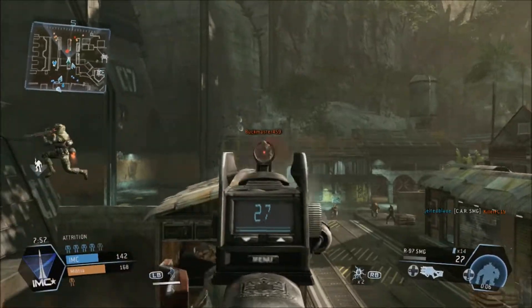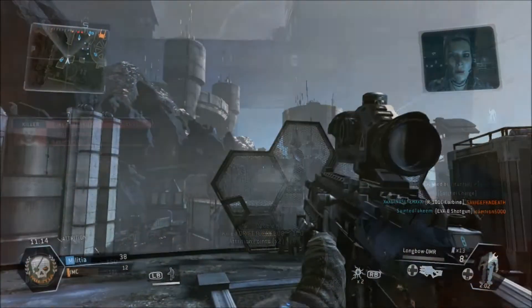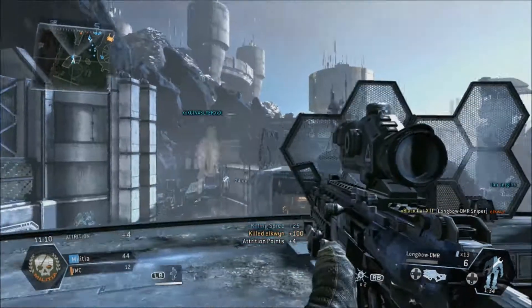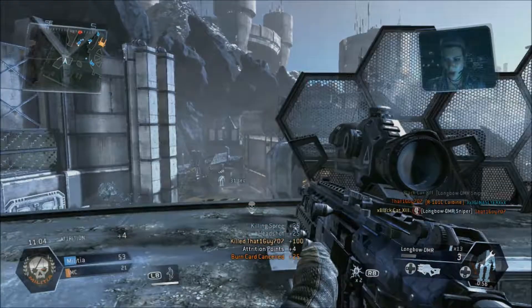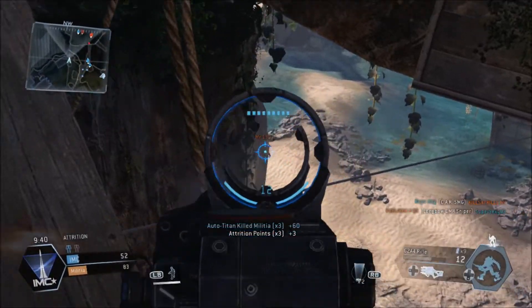Next is the R97 Compact SMG — it's basically a closer quarters version of the Assault Rifle, or Carbine. The Longbow DMR Sniper is a two-shot kill on any target, unless it's a headshot, and with its hyper-fast round as described, it has no necessity to lead your target.